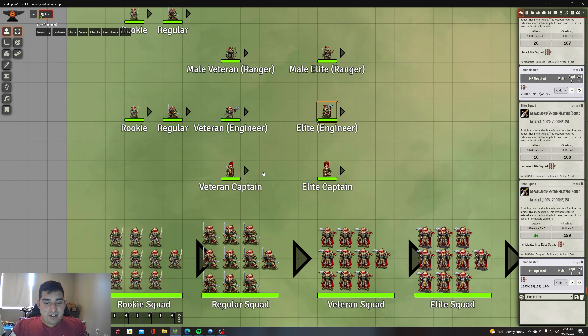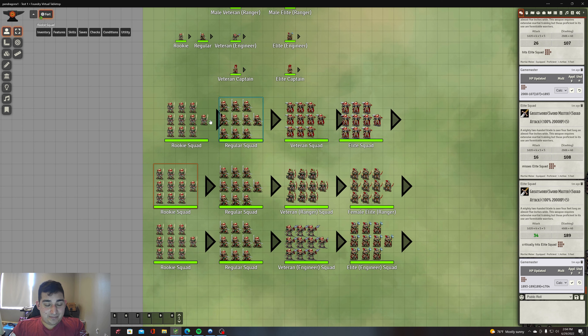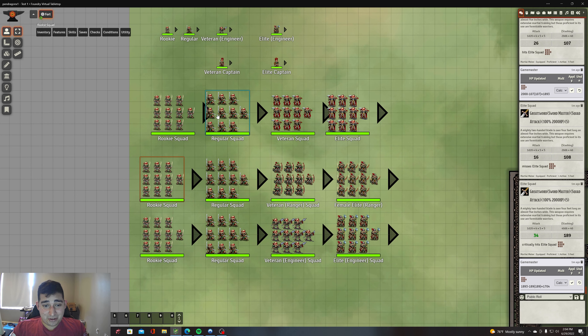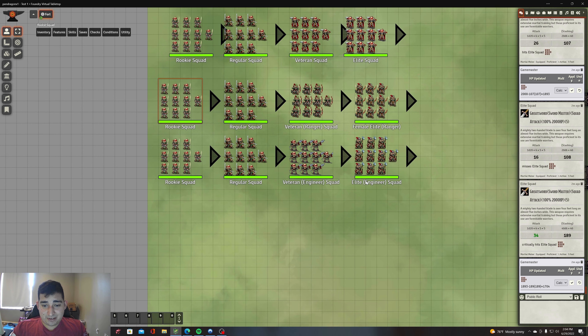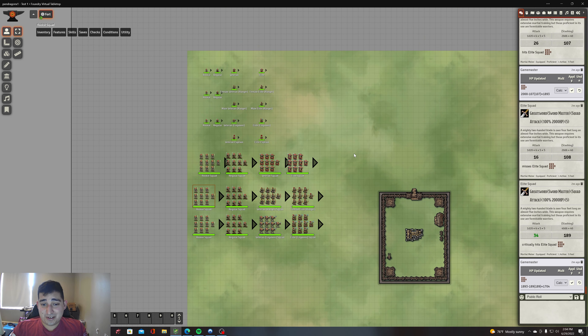Captains can evolve into elite captains — you can make more or fewer as needed. For squads: rookie squads can evolve into regular squads, veteran squads, and elite squads. They can also evolve into veteran ranger squads and elite ranger squads, or veteran engineer squads and elite engineer squads — that's up to you and what you want to do.